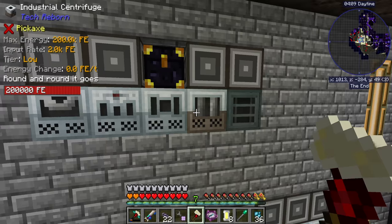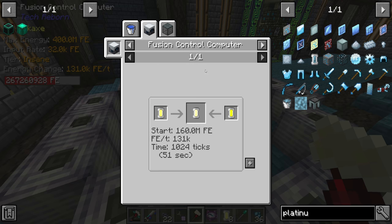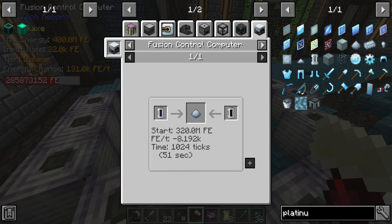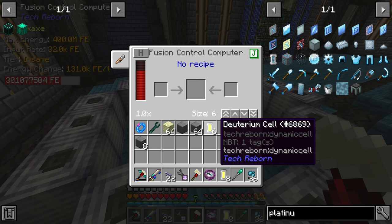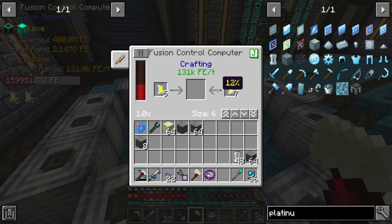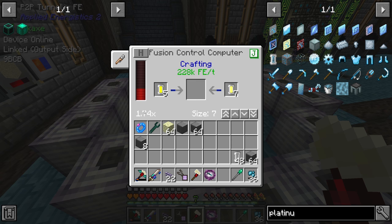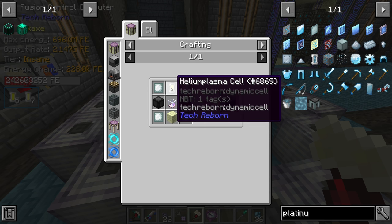We'll grab the resultant 24 hydrogen, run that through the centrifuge, and get our six deuterium. Then we combine that in the fusion control computer with our helium-3 to make helium plasma. Interestingly, this recipe gains power rather than consuming it — it says negative 8,192 kRF/t whereas the platinum recipe costs power. I can also click the up button to run it at size 7, which produces even more power without adding extra coils. We should get our first helium plasma shortly.